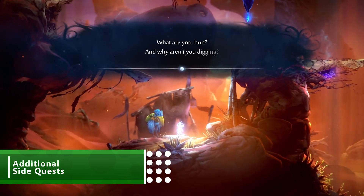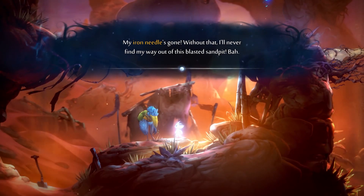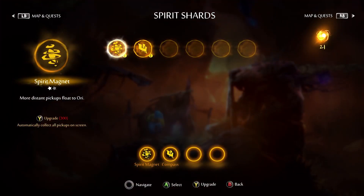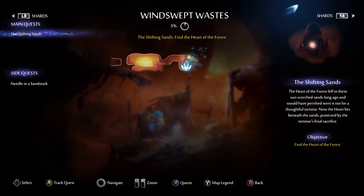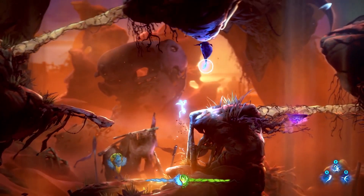Next up is side quests, and Will of the Wisps is full of them. NPCs will actually give you loads of cool mini adventures to go on for rewards. An example of this is a big blue bird named Toki asking Ori to help him retrieve a lost needle, which is definitely not something you should do for just anyone — but we trust Toki. You don't have to help him, and the quest is completely optional, but if you do so you get a Reckless Spirit Shard, which lets Ori deal more damage in exchange for taking more damage as a trade-off.